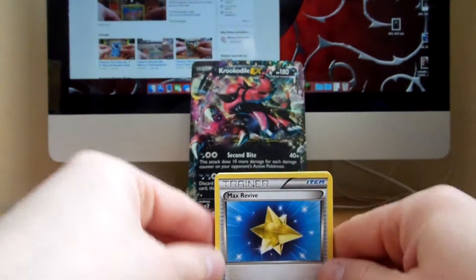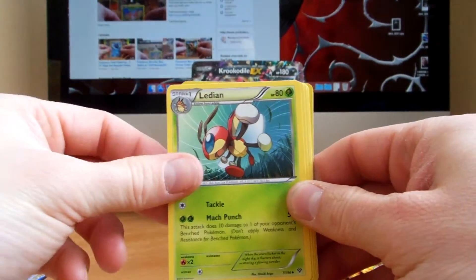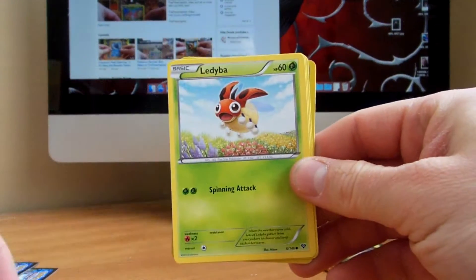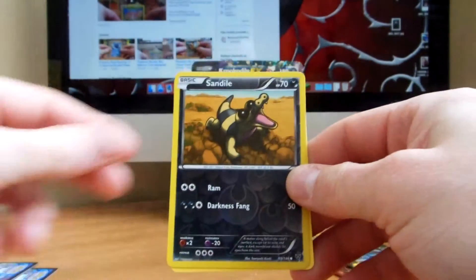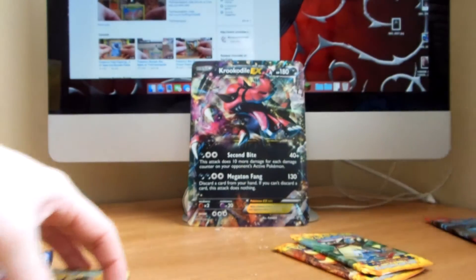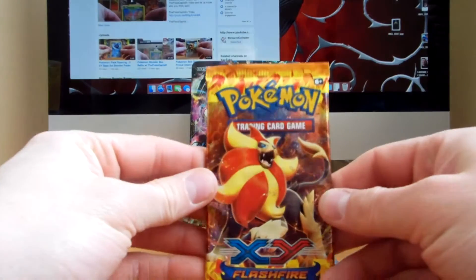Okay, and we have a Max Revive, Dodrillo, Ladium, Venipede, Jigglypuff, Ladybuff, Sandile, Diglett, Reverse Sandile, and an Arbok Rare. Nothing too great out of the X and Y packs, so on to the Flash Fire.